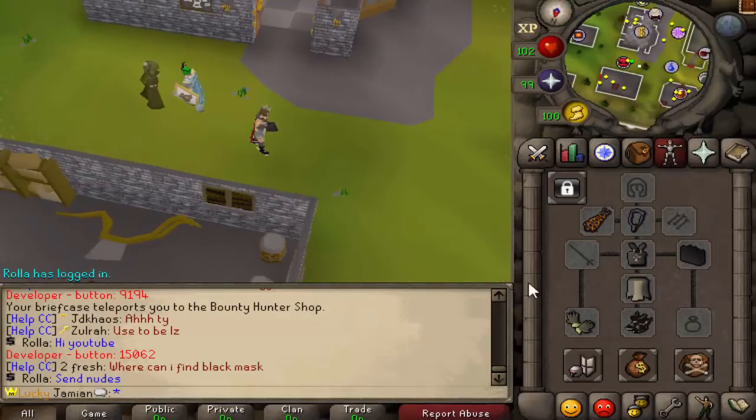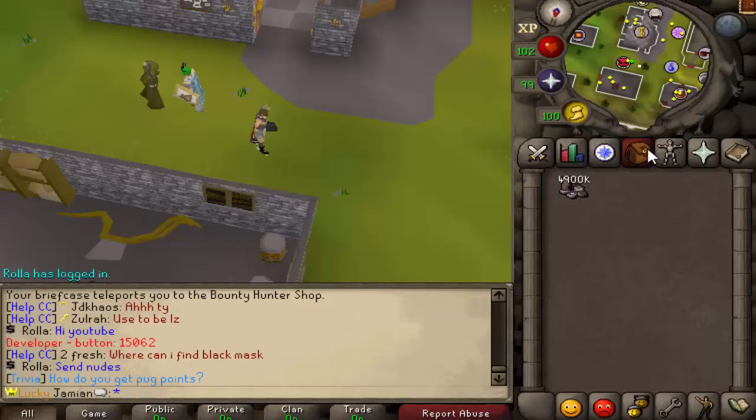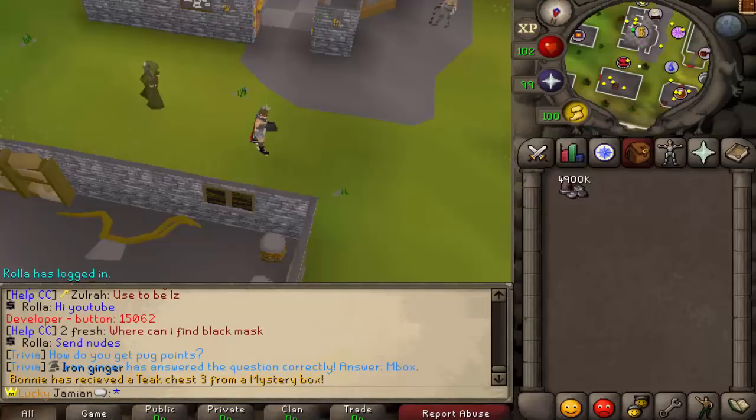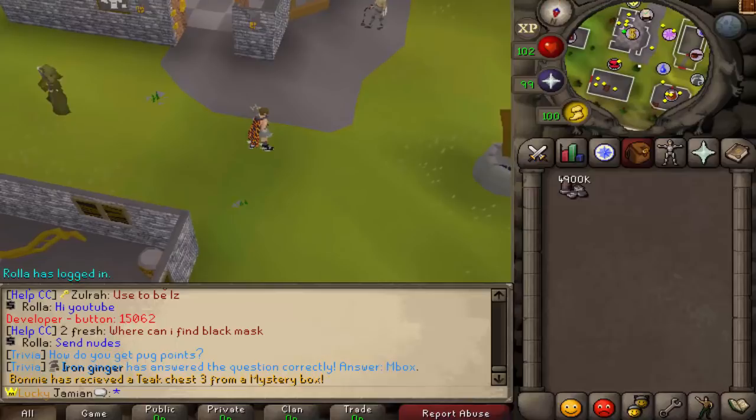All Lucky Amulets have the same boost now. For those that didn't know, the Amulet of Torture and the Necklace of Anguish Lucky versions actually had slightly less luck than a normal Lucky Amulet. I changed that — they all have the exact same luck boost. So the Salve Amulet, the Lucky Amulet, the Anguish, the Torture — they all have the exact same luck boost. So now there's no reason not to use the Torture and the Anguish; those will be the best-in-slot necklaces for their respective styles.